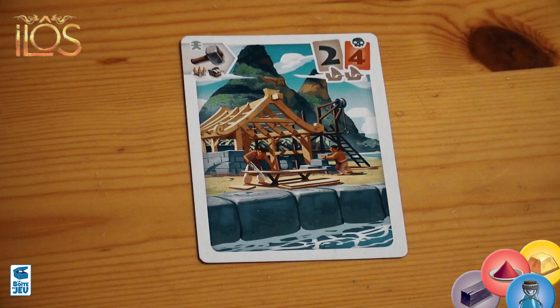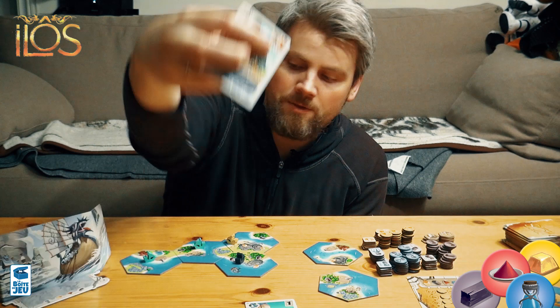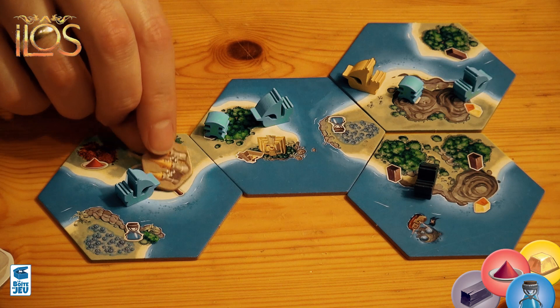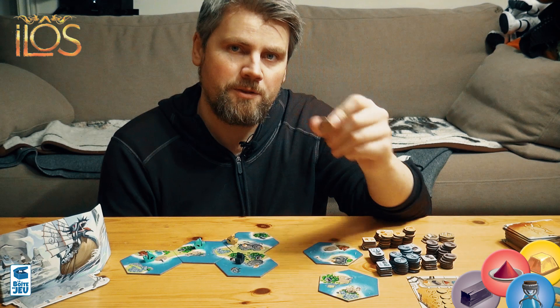The second action is building. Notice it says two ships — so you need two ships on the island you want to build on, and you pay two or four cards based on whether pirates are present. The two types of buildings are a fort and a market. The fort will protect you from other pirates: if you have a fort on an island affected by pirates, you only pay the normal cost. The fort also helps you get more cards each round. The market is very nice — you put a market down and copy an existing resource: one of the red, blue, or black resources.